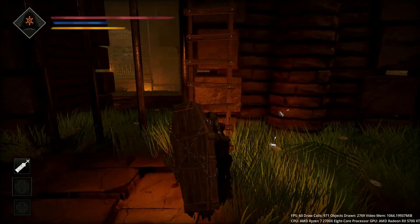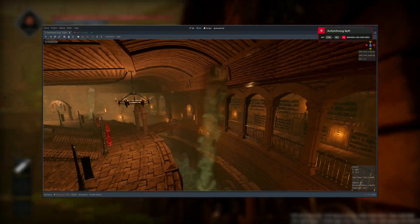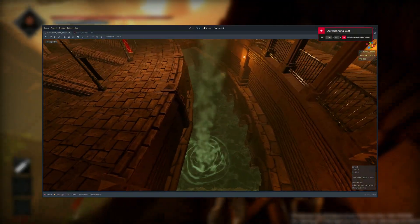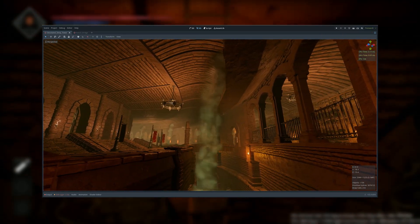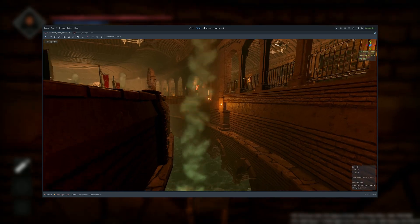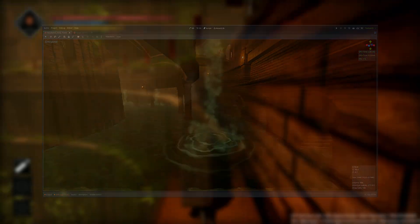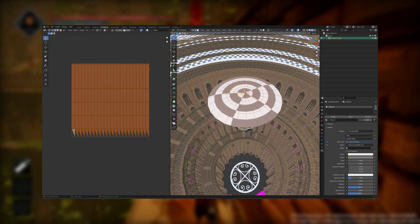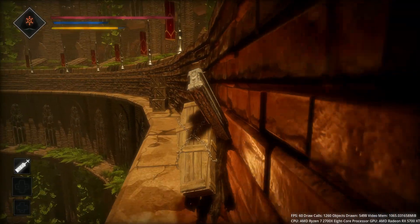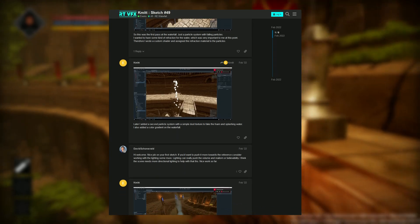I also wanted to share how I created the waterfalls for a community challenge back in February 2022. I used a simple particle system and added a refractive material to the particles. For the splash texture, I used a scrolling mask texture on a custom 3D model with adjusted UVs to create this effect. If you are interested in learning more about this, you can find the blog post in the video description.